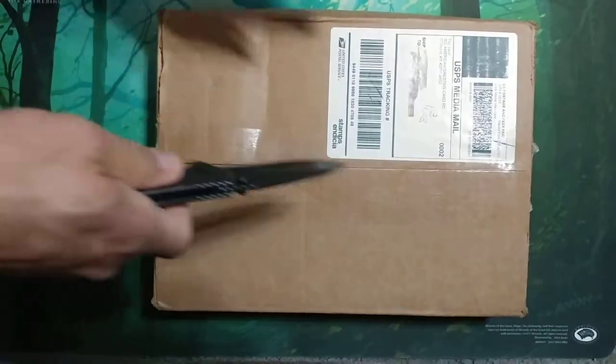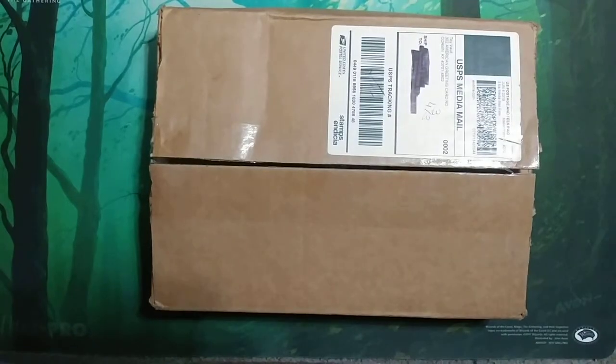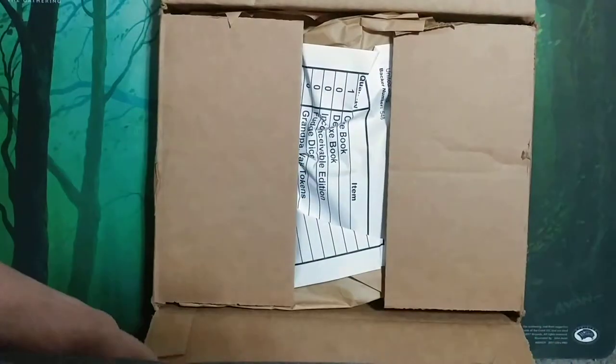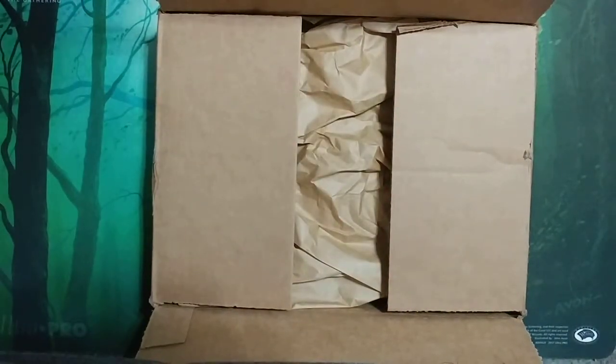Now, I only backed at the physical book level. No fancy extras, no dice, but it does come with a print map of Florin, I believe. Yep, one core book.